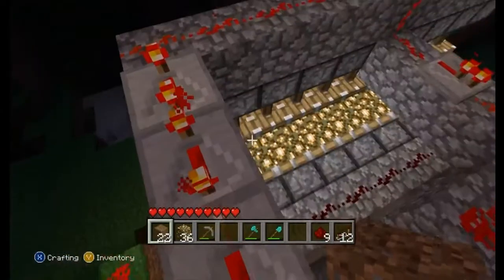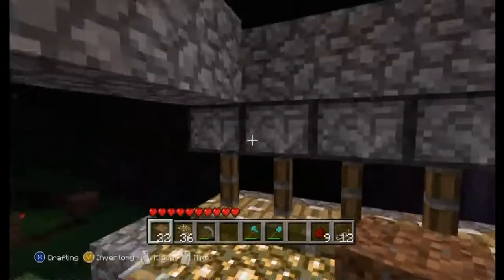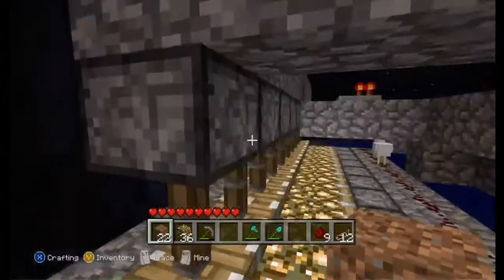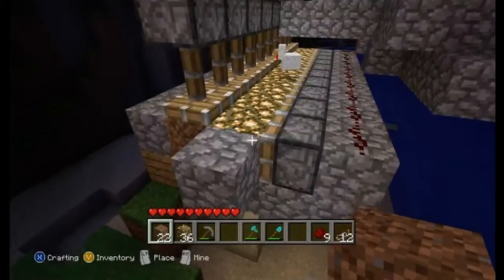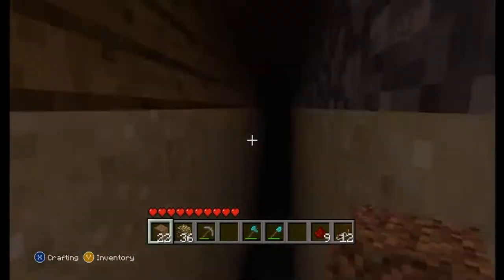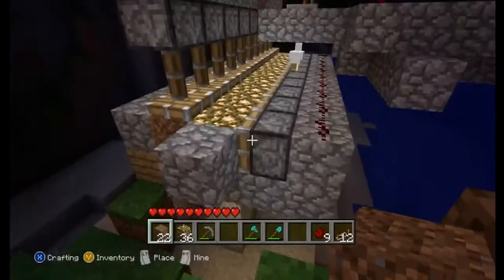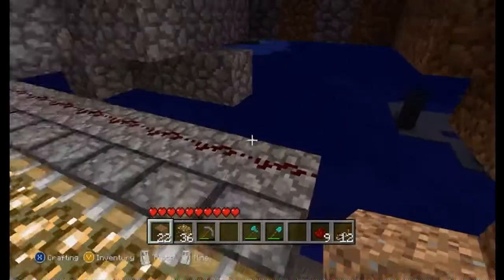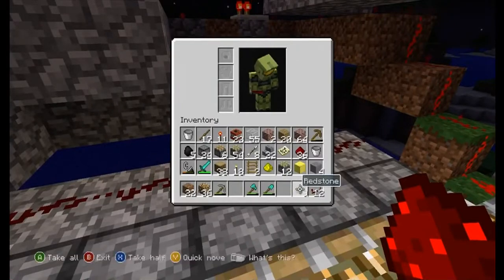First, obviously it doesn't matter how many you need, but let's say three. So you have three sticky pistons — you need sticky pistons for this, there are no regular pistons involved. Next you need the wall obviously to make it look dark, or you need a room of some sort. Next you need the glowstone to obviously make it light, otherwise it's not really a light switch.